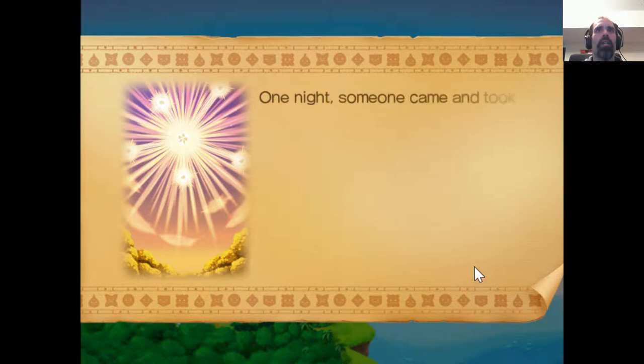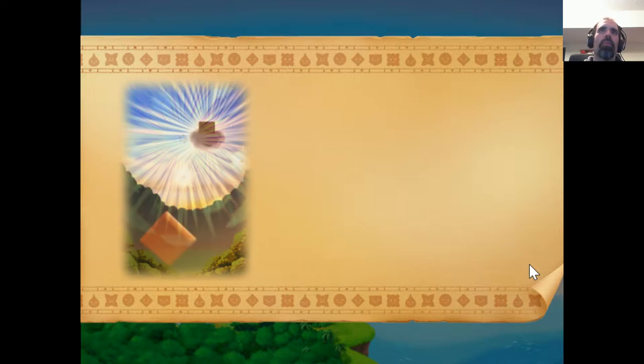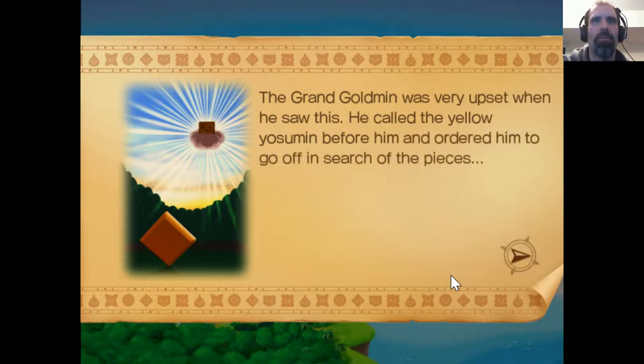One night, someone came and took the stained glass, then smashed it into pieces, and spread it far and wide over the world. Grand Goleman was very upset when he saw this. He called the Yellow Yo-Summon before him and ordered him to go off and search for the pieces. All right, we got ourselves a quest. I like quests.